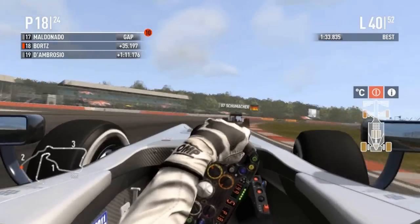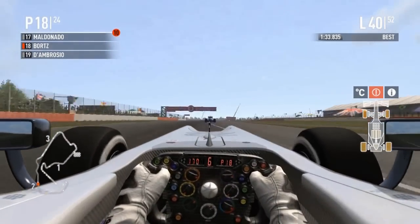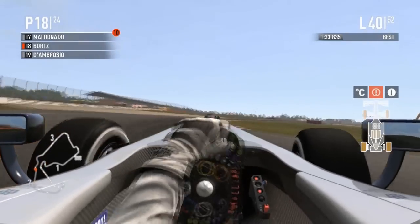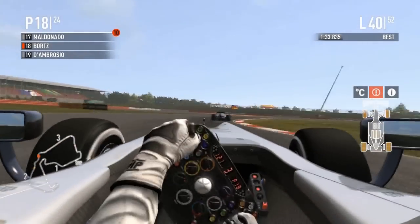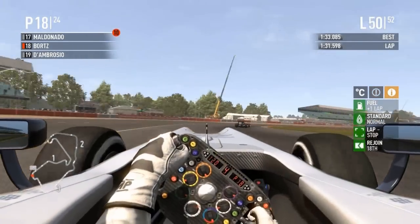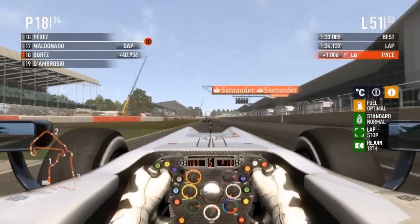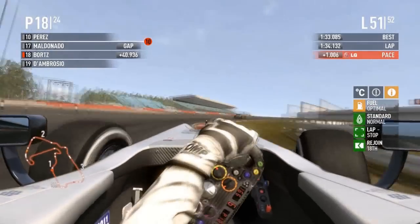Schumacher — I expected great things from him in Malaysia but he got tagged from behind by Grosjean or someone, got spun around, and fell off from there. At least he had an excuse — Rosberg had none and still failed. I don't know if it's a driver thing or if the Mercedes car just shreds its tires way too quickly.